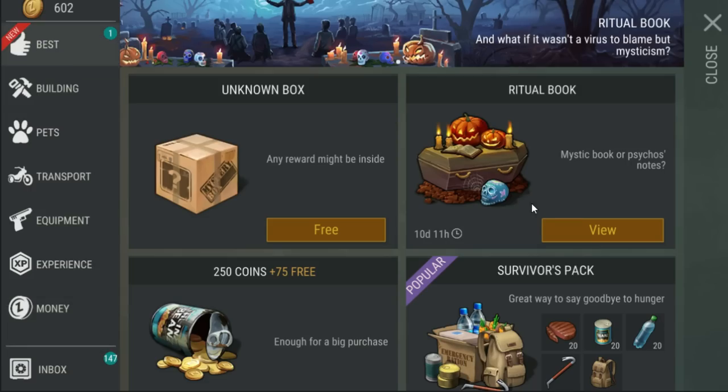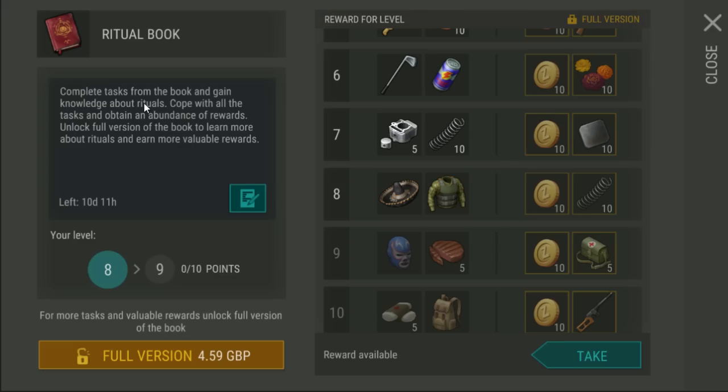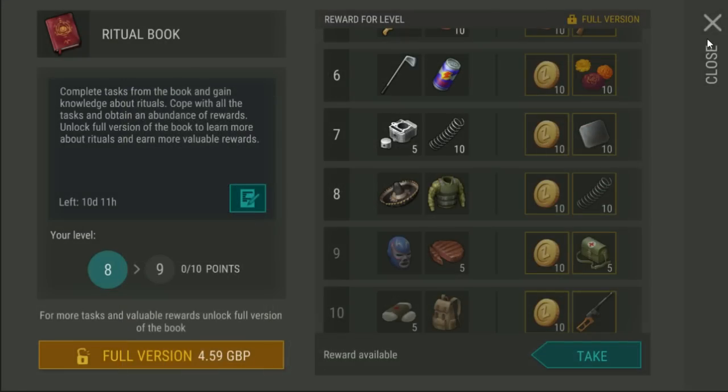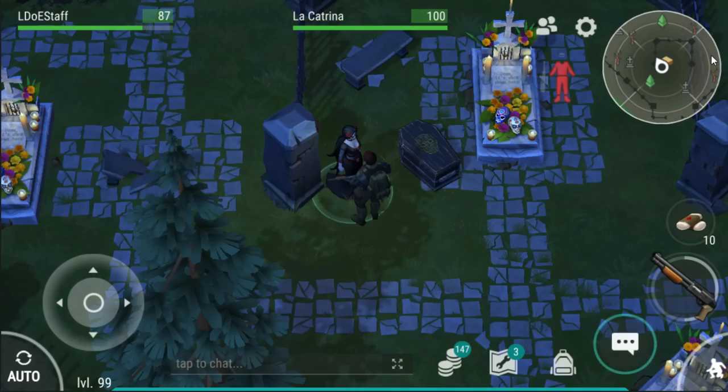I wonder if the ritual book has any notes in it. Note number three: 'We honour the day of the dead, All Saints' Day. Our righteous father George will tell us which souls are sick. Thousands may find peace on this day. We will make gravestones so none will be buried in unmarked graves like Annie, Mark's wife, and Nathan, and the redhead guy, the tattooed one, whatever his name was.' I love when they put the devs in little bits like that into the game.